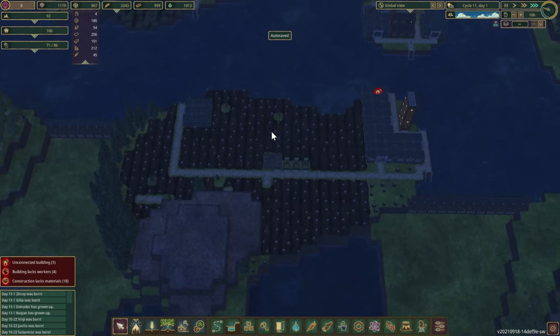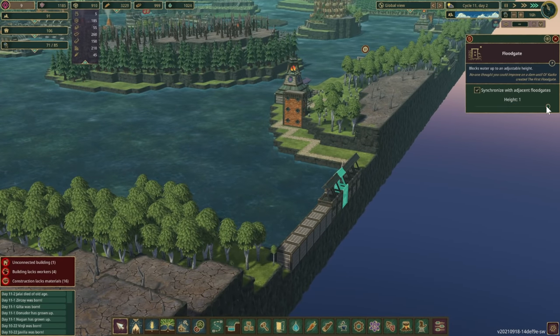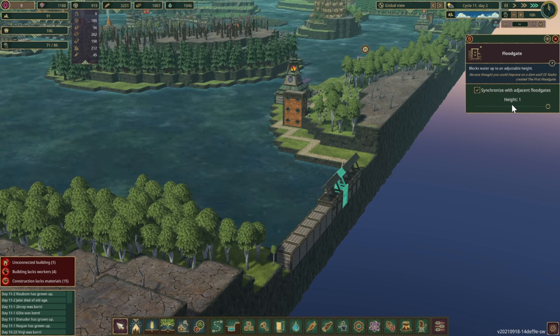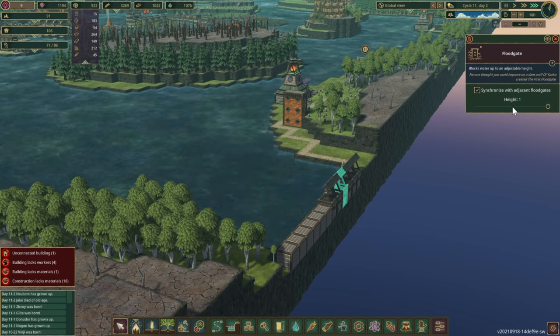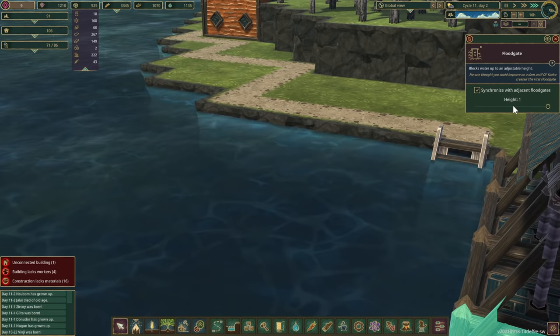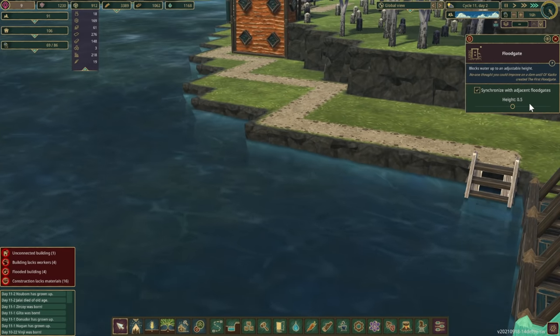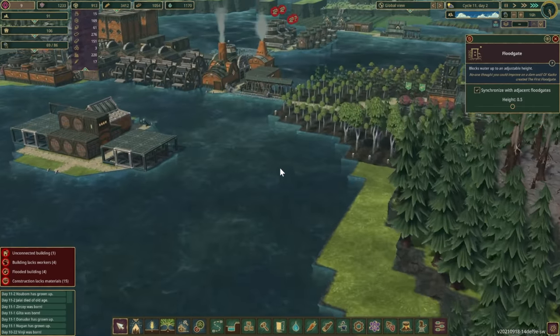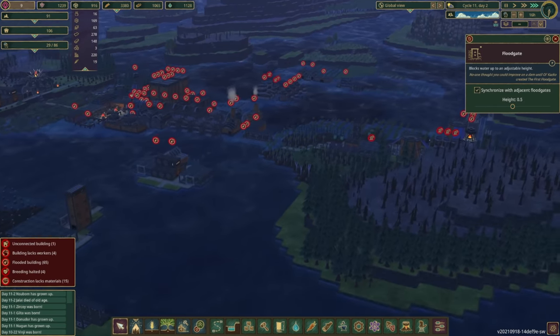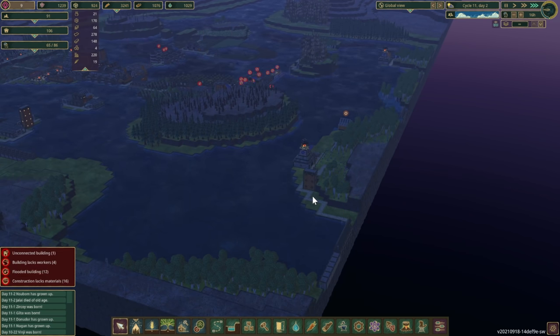We got water flowing again! Let's raise the floodgate to high and let that fill up. I wonder how close we can get it to the top without going over. Oh darn — I didn't think it was actually going to — oh holy moly, I flooded everything! Let's go ahead and pull some water out of these guys. Come on, there we go. Okay, we should be fine.